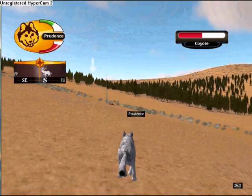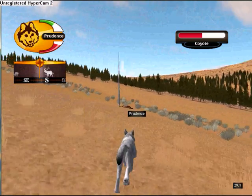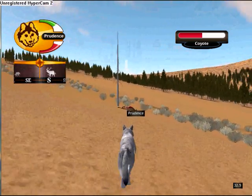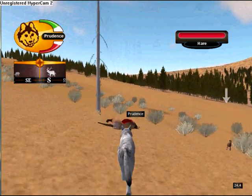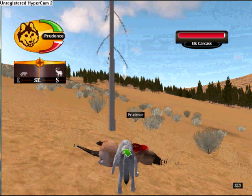You're low on energy even though you just gave him two bites. To get back to full health, go to your nearest carcass and press the space bar to eat and regain health.